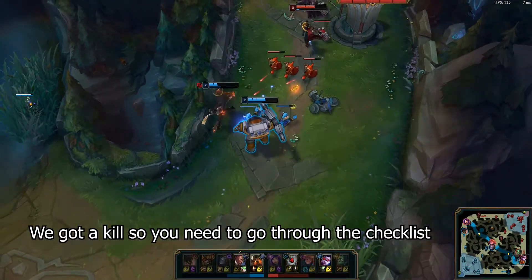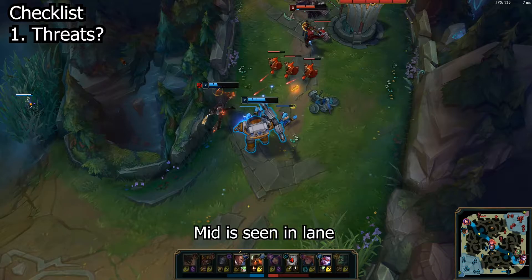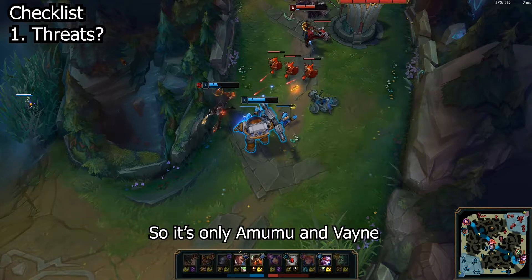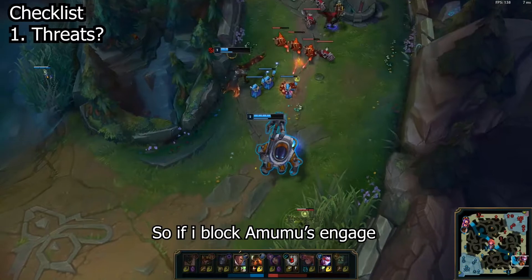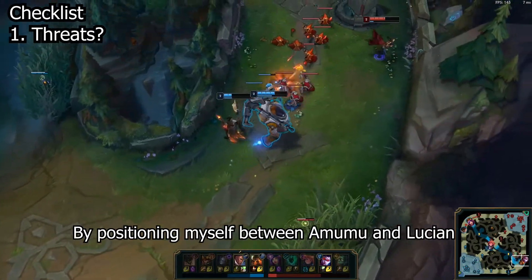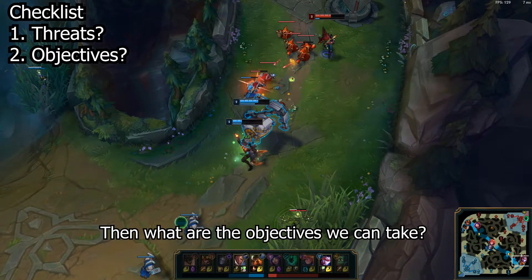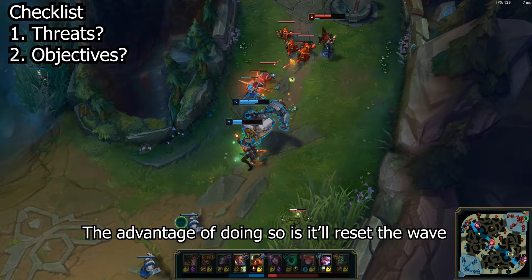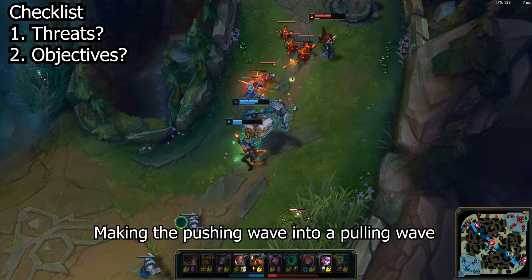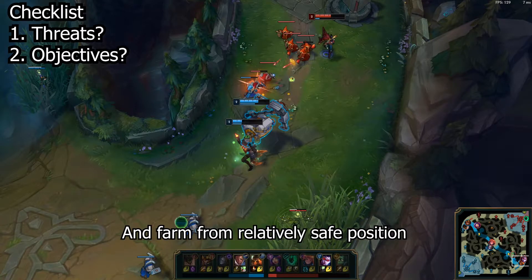Now we got a kill, so you need to go through the checklist. What are the potential threats? Thresh is dead. Mid can be seen in lane, so it's only Amumu and Vayne. Can they force your summoner spells or get the kill? Lucian is quite low on health but we have heal and I'm still quite healthy. So if I block Amumu's engage by positioning myself between Amumu and Lucian, there is no potential threat. So with safety established, the best objective this early in laning phase is to shove the wave into the enemy turret before recalling. This resets the wave into a pulling wave by the time you get back in lane, so you don't miss out on too many CS.